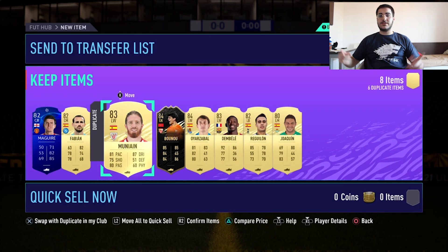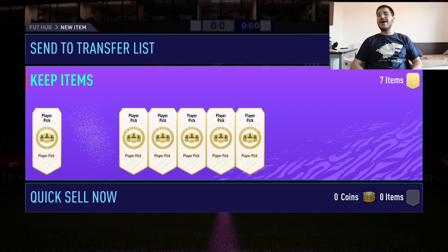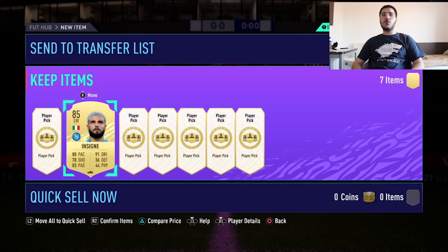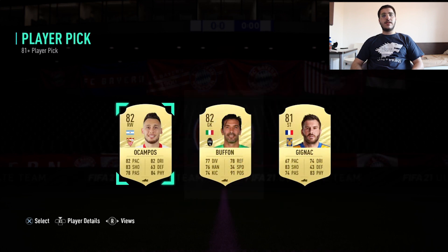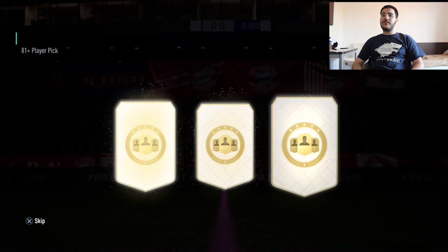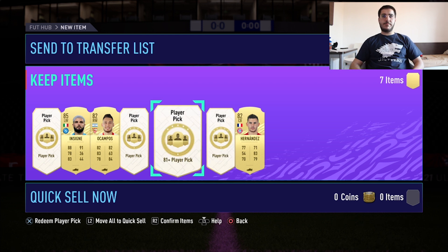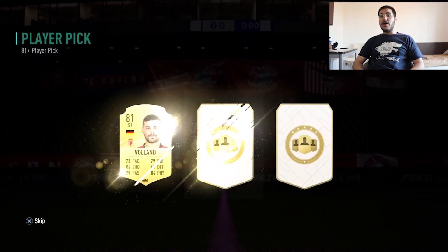On our third and last account we have seven player picks and also the double 86 upgrade packs. Let's start off and get a FUTbirthday! I'm not mad - I'll take Insigne every single day. A FUTbirthday goalkeeper - let's go! Okay, we just went down. Let's hope for a FUTbirthday from the last player picks... it's not happening.